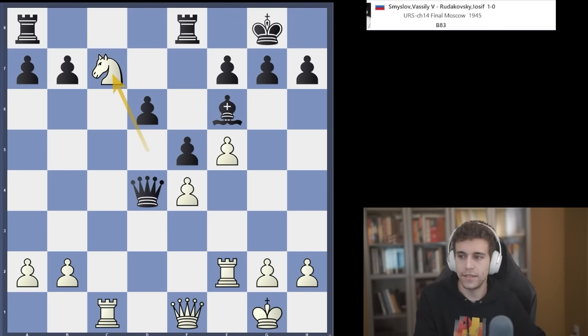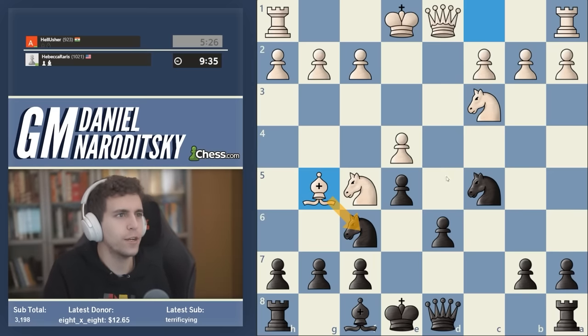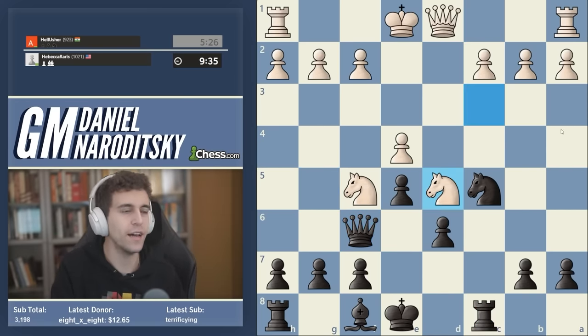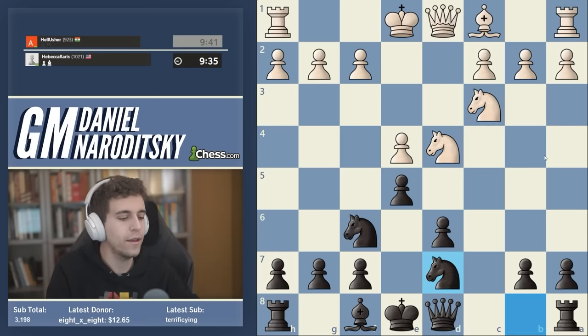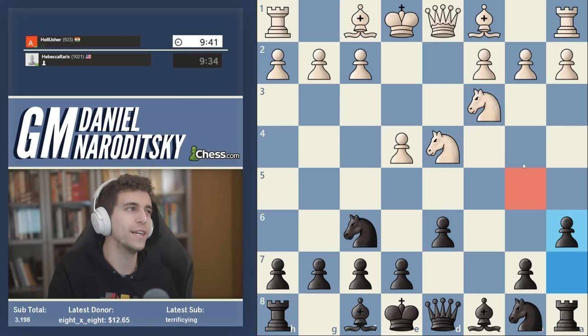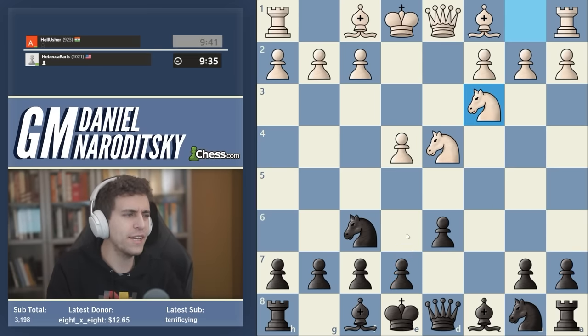That's the basic concept — you can observe the parallel in our speedrun game. No matter what black does, you're basically going to take on f6 and slam another knight into d5. All of that is a long-winded way of saying: the point of a6 is largely to avoid this idea and to prepare e5 in many cases. In general, in a lot of Sicilian positions the b5 square is a very important transit point for white's pieces. That's kind of where the Najdorf originates from.